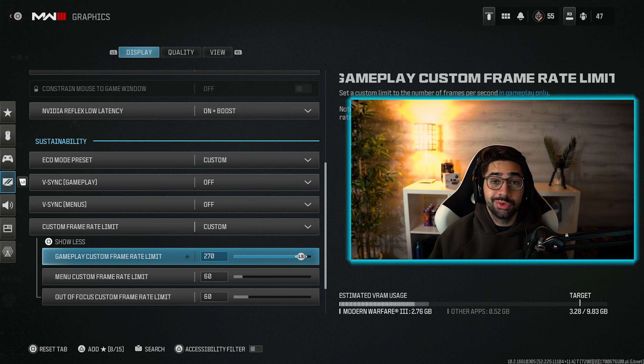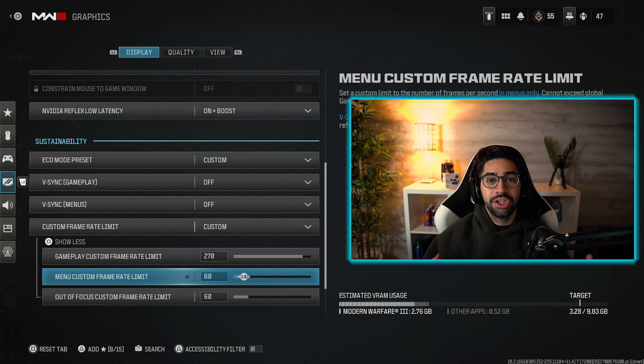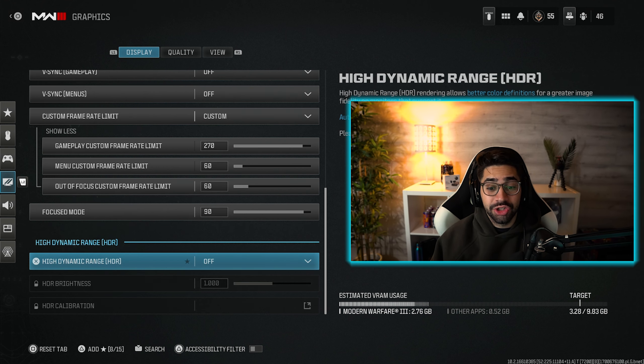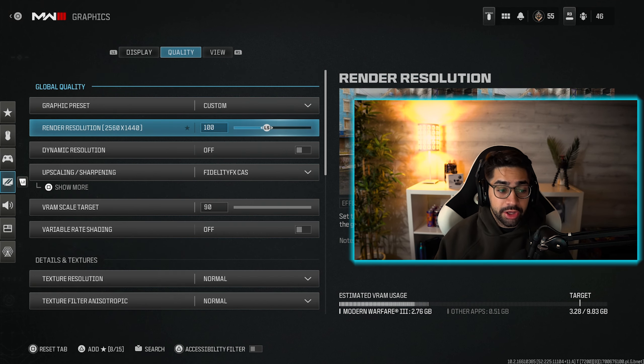Have V-sync set to off. For custom frame rate limit, I have this set to 270 to match my monitor for gameplay. For the menu, I have it set to 60 — you don't want to torch your graphics card when you're in the main menu. For HDR, you want to have this set to off; it actually hurts the game more than it benefits it.